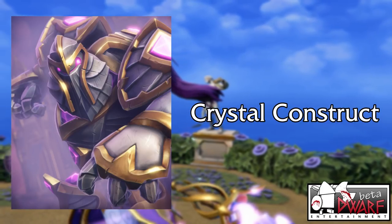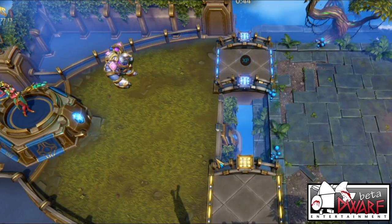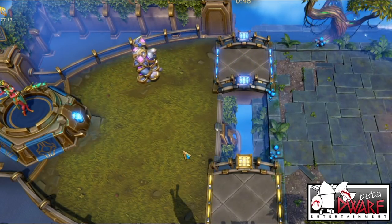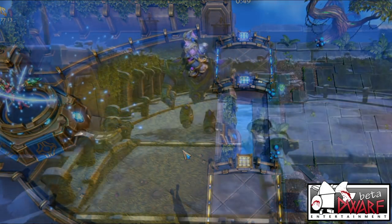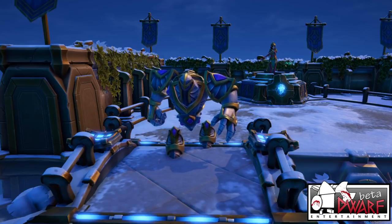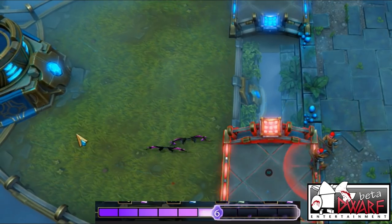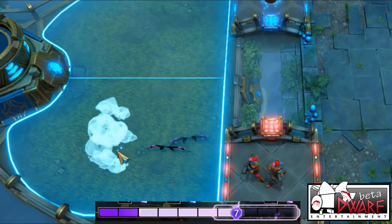The second common card is the Crystal Construct. A close relative of the Guardian, this Elven Machination drops its ability to protect friends in exchange for being far cheaper to deploy. It has all the stats of a regular Guardian, minus its shielding ability, for the mana cost of 5. However, once the card has been played, it instantly grants its master 2 mana.